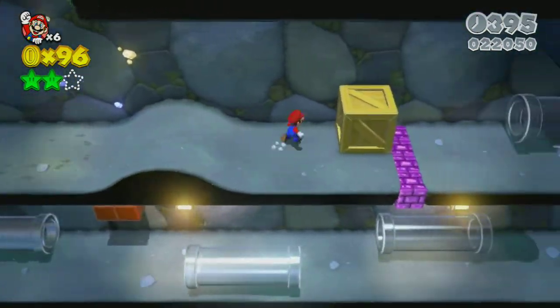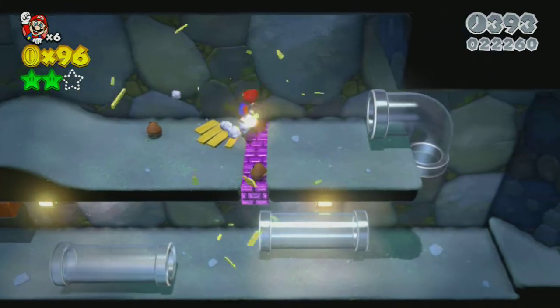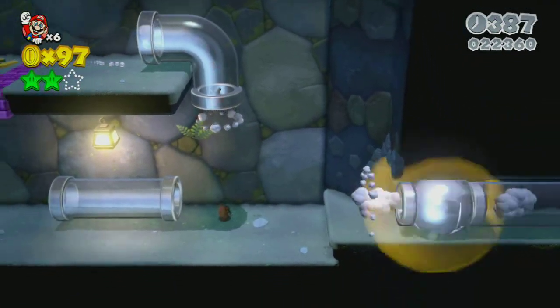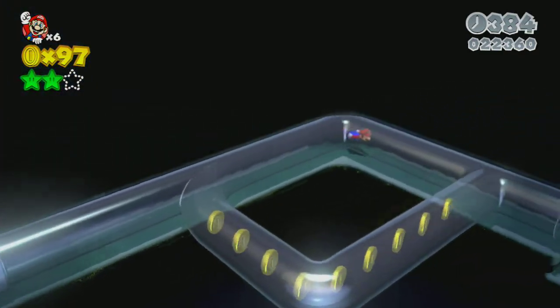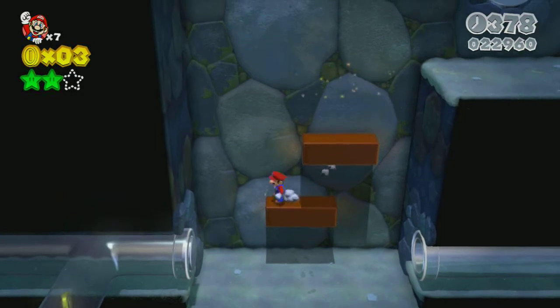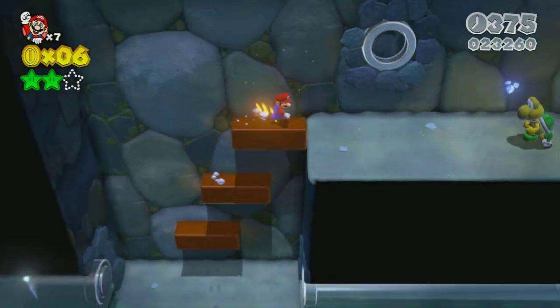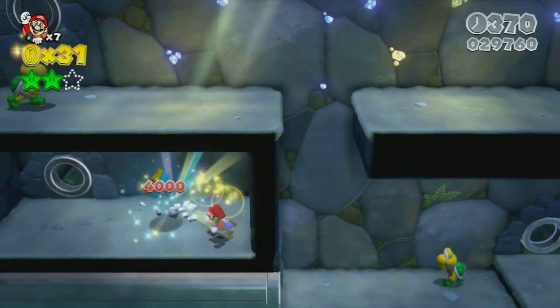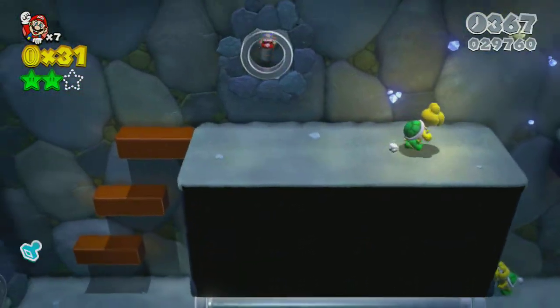Break the little box there. Once you go through this tunnel you can backtrack around and get those coins if you want. Right here there are some hidden coins — you just jump right into there, get your stamp, and come back out.